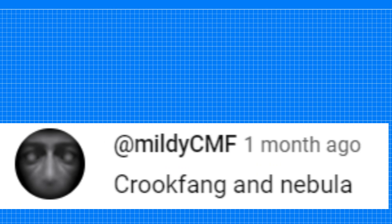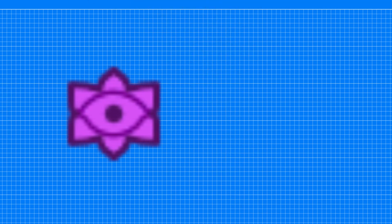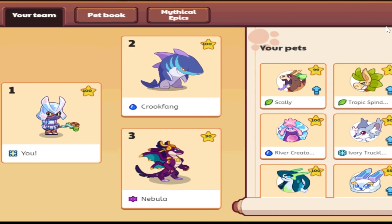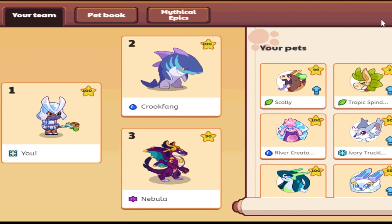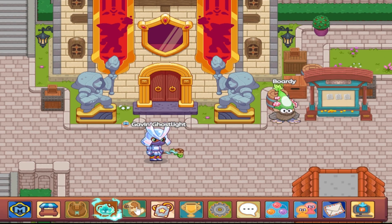Our next pet combo comes from MildyCMF, and he's using Crookfang and Nebula. I'm really curious to see how Nebula does. In my opinion, Shadow is the worst element in the game, but let's see if Nebula can change my mind. I just put Crookfang and Nebula into my starting hand. I'm recording the second and third battles after the PvP update, where it uses your normal levels for PvP. I'm on my brother's account because I don't have my Crookfang leveled up and I don't think I unlocked Nebula either, so he let me use his account.